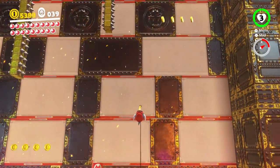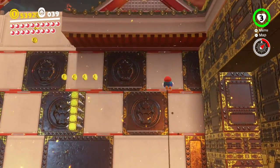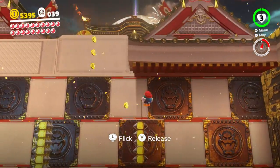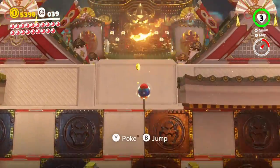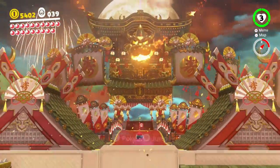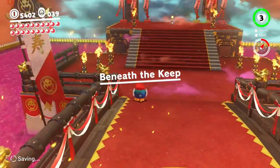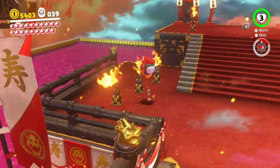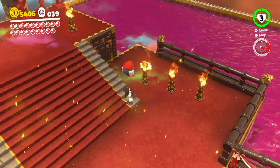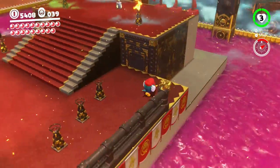We're going to get up there like a pro this time — no hesitations, no amateur movements. I hesitated because I could have gone to the left. I think if you take a hit from those spiky things it'll automatically pop you down to the bottom — just kind of a pain. I don't know if these are the torches I had to snuff out. Guess not — maybe it's the torches up top too.